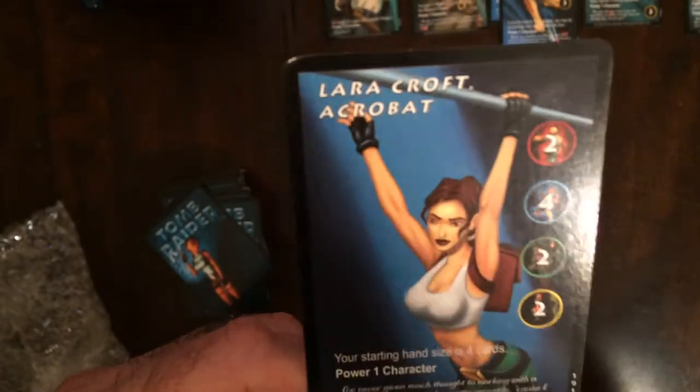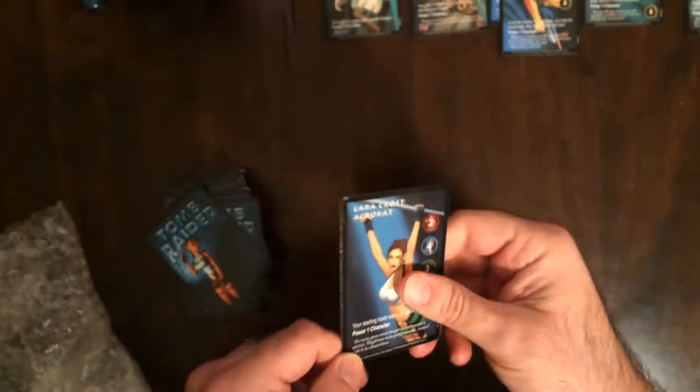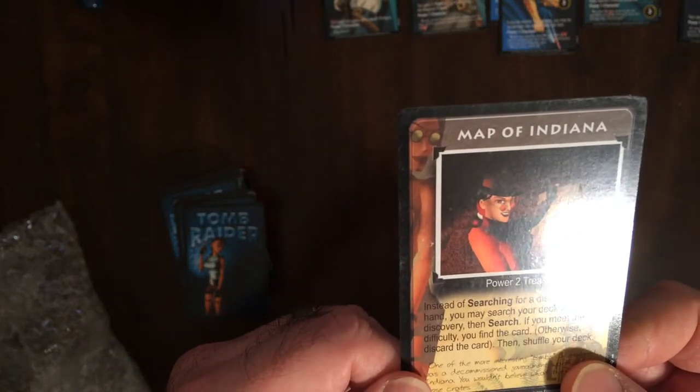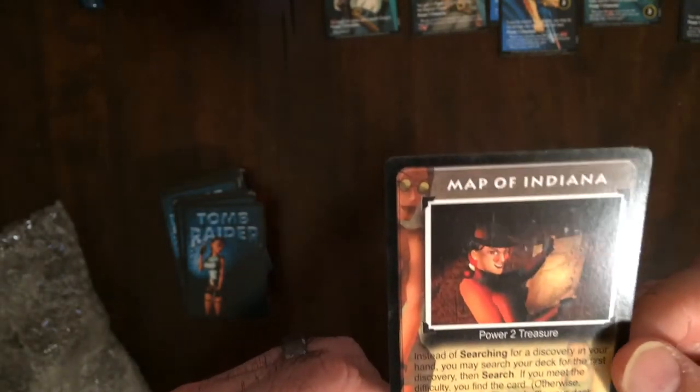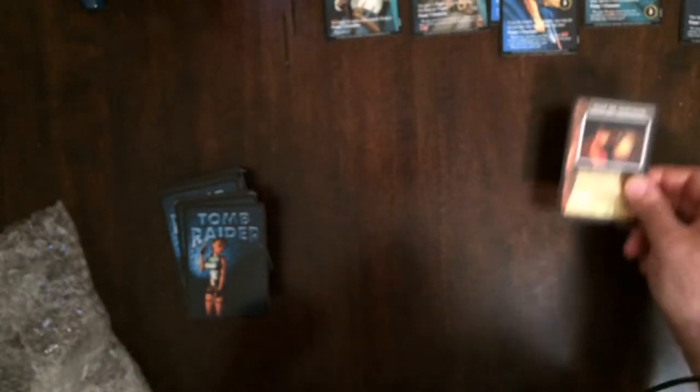Lara Croft Acrobat — so there's a different type of Lara Croft with different stats. Hand size four, power one character. Map of Indiana — so you're going to go through like a tomb. The board goes up, you lay cards out, and it'll change paths and do different things with power cards.